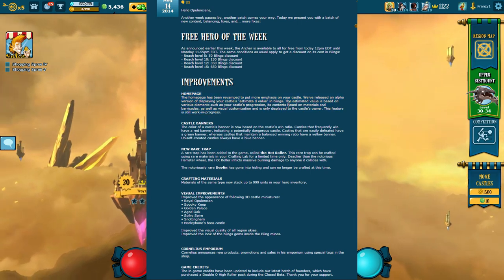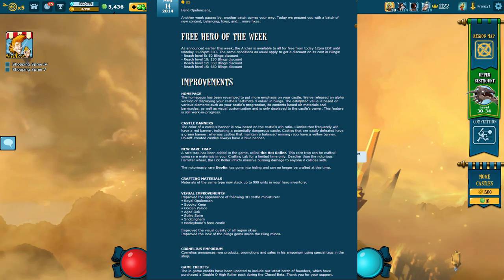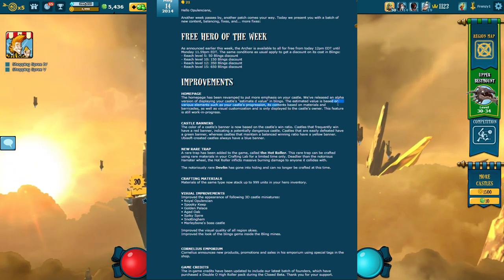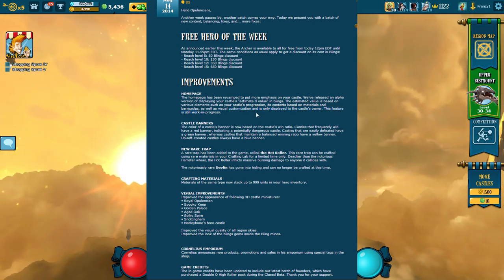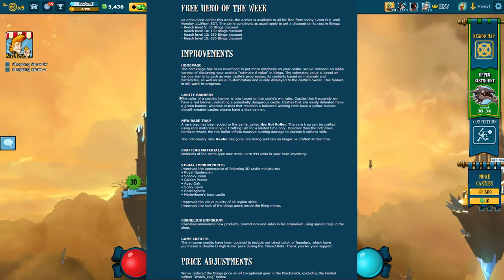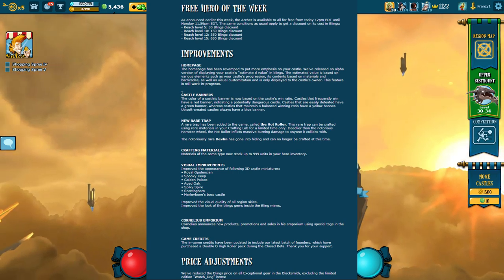The home page has been revamped to put more emphasis on your castle. They released an alpha version displaying your castle's estimated value in blings. I have no idea how they estimate this — my castle's worth like 55,000 blings for some reason. I guess it's based on materials, barricades, as well as visual customization. It's a cool thing, kind of interesting.